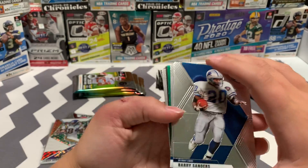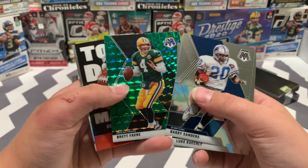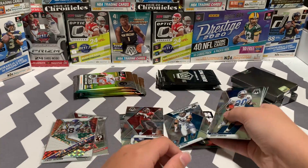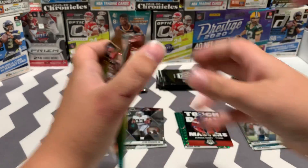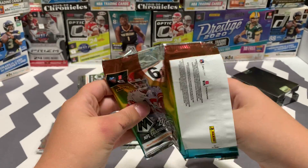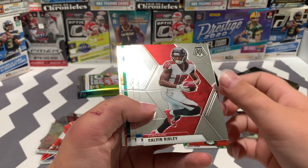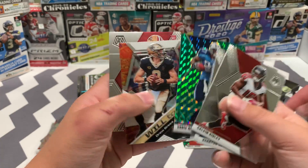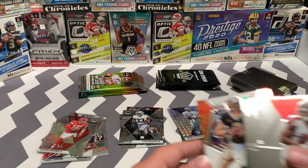Got a green. Barry Sanders, Luke Kuechly, Ricky Williams, Brett Favre green, Derrick Henry, and a Kevin Green base. Then Calvin Ridley, Kareem Johnson, Brees, Eddie George. Brees — and a Brandon Aiyuk — that's probably a good one to sleeve up.